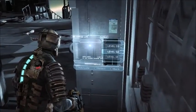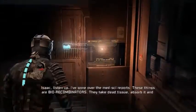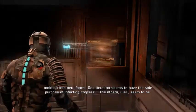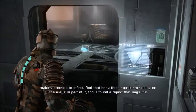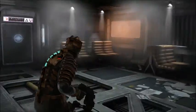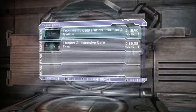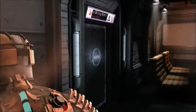Where do I wanna go? Let's go to level one. Isaac, listen up - I've gone over the med-sci reports. These things are biorecombinators: they take dead tissue, absorb it, and mold it into new forms. One iteration seems to have the sole purpose of infecting corpses; the others seem to be making corpses to infect. And that body tissue we keep seeing on the walls is part of it too - it's a habitat changer. They're trying to change this shit to their liking. Thank you very much, save.